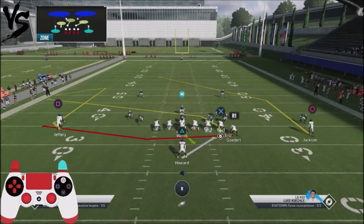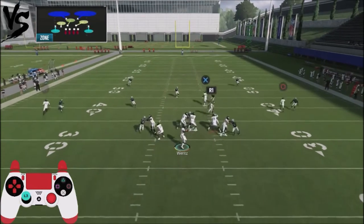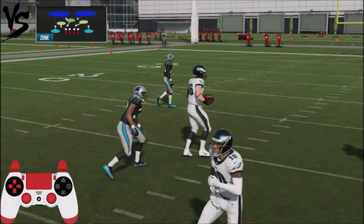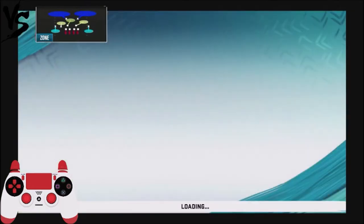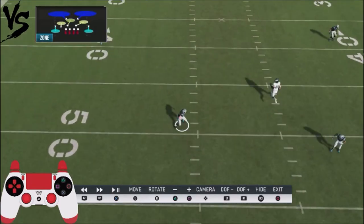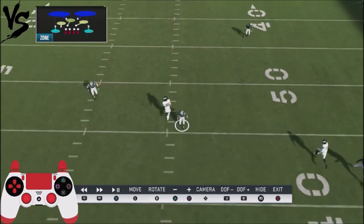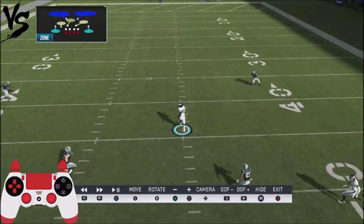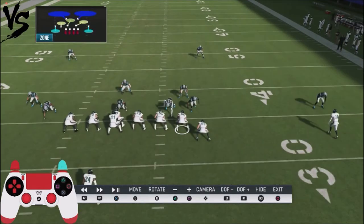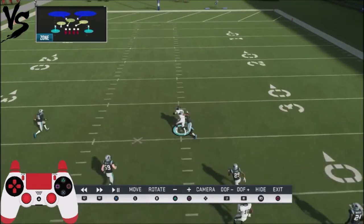With this play, we're going to make a couple of adjustments. First, we're going to block our running back to provide some protection, and we're going to streak our inside tight end up the middle of the field because he's going to be our first read against any cover two shell. The seam gets pulled away by how cover two works, so unless the opponent is manually covering it, this guy is going to be wide open. If he's defending the run and not playing the streak route with his middle linebacker, that's going to be an easy completion for huge yards right down the middle.